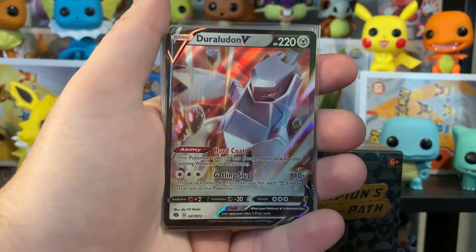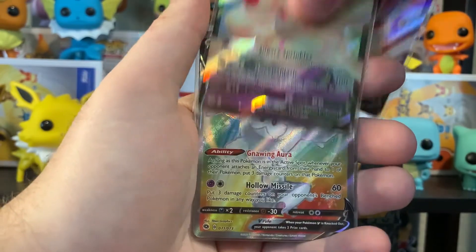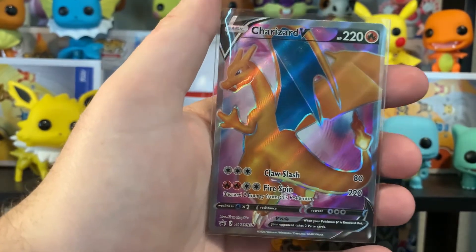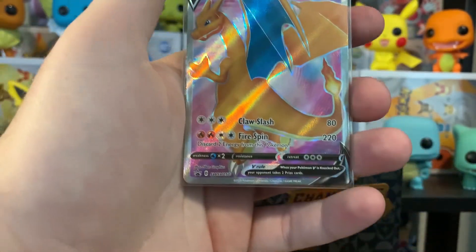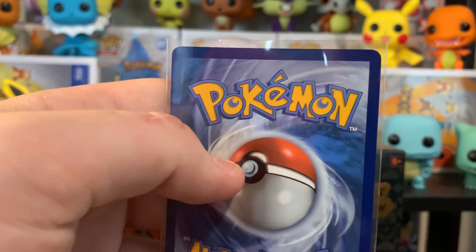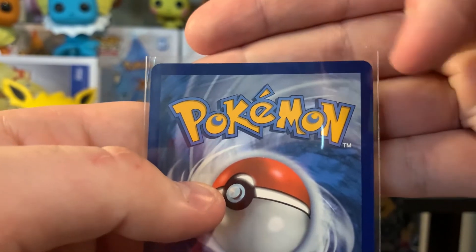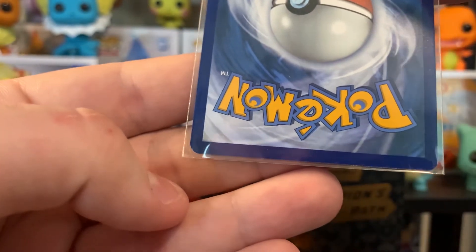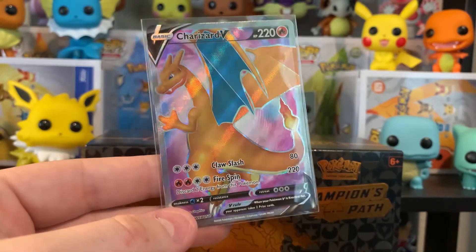Alright guys, these are the highlights of what we pulled today: Duraludon V, Alcremie V, Full Art Galarian Cursola V, and then the promo card — the promo Charizard that comes with every Champions Path Elite Trainer box. It does have a little nick up here in this corner, a little bit of whitening, and a little nick down here. This is a pretty beautiful card overall. So we did not pull the Charizard V Shiny or the Charizard VMAX Rainbow Rare, but that's okay — we still pulled some decent cards today, and I had a lot of fun opening this box. If you enjoy all of the stuff we're doing here at Mystic Gaming, be sure to give us a like and subscribe so you can keep up with our videos. We'll see you next time.